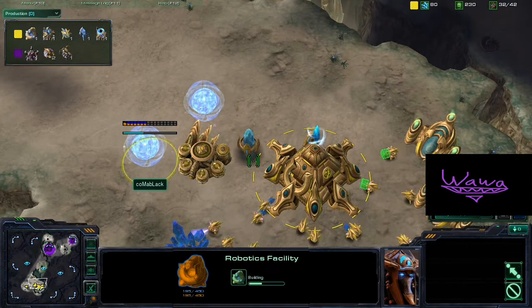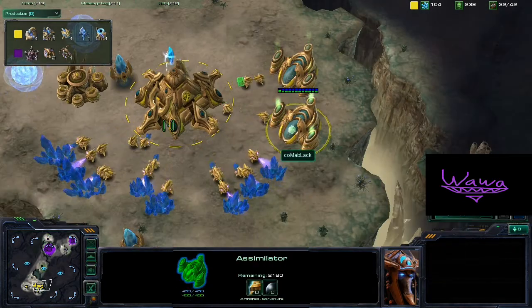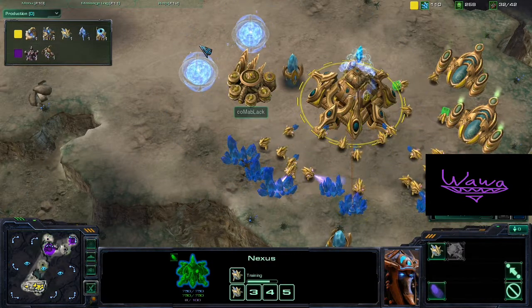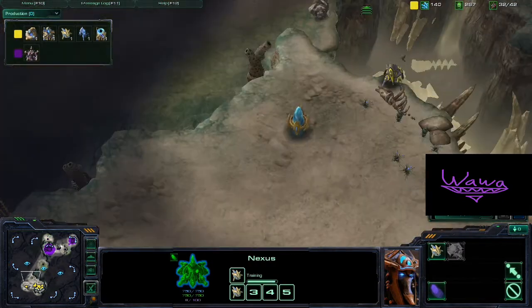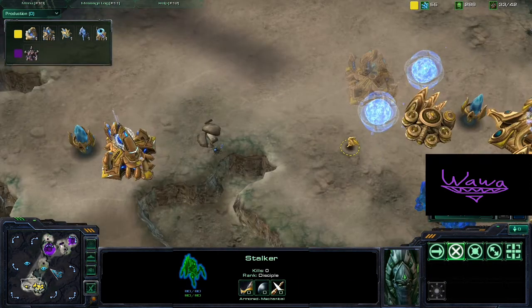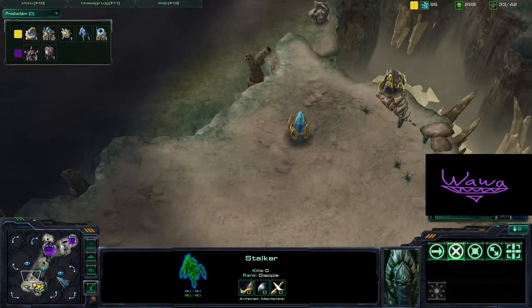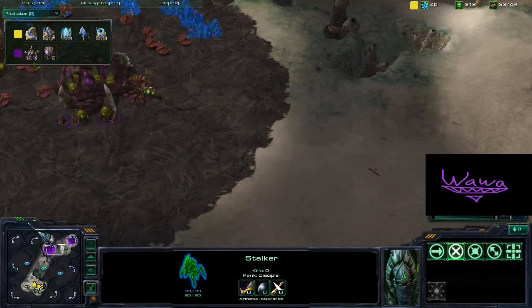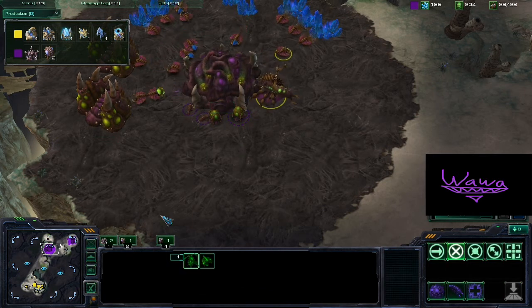Kalma is pretty confident there's no need to get those Zealots out early and opts to go for Stalkers pretty soon. We see a second Gateway coming out, and he does have two Assimilators, so he might go for tech — maybe Colossi. A Colossus-Stalker ball might do the trick: just blink down here and blink up, and it could be an easy game for Protoss if he accomplishes it.